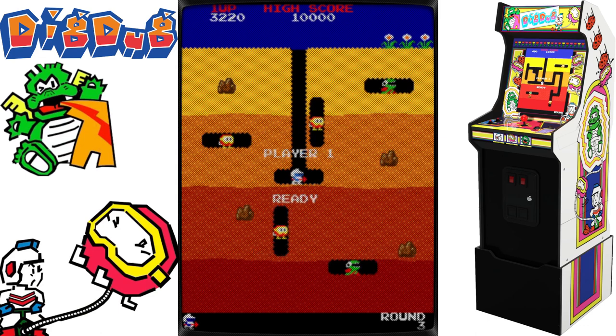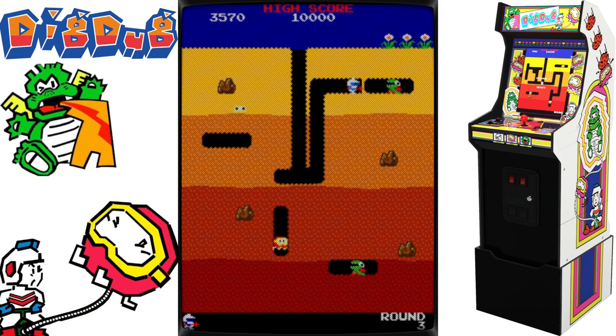Atari created and published the first Dig Dug home conversion for the Atari 2600 in 1983. This was followed by releases for the Atari 5200, Atari 8-bit family, Commodore 64, and Apple II. It was also ported to the MSX, Casio PV-1000, and Famicom in Japan in 1983, 1984, and 1985, respectively.